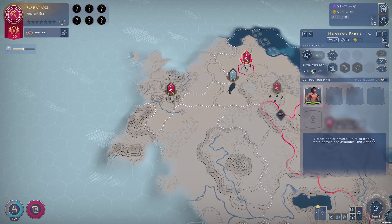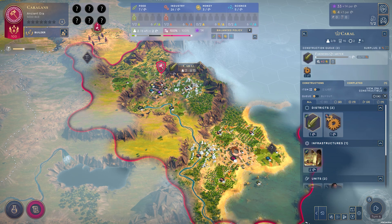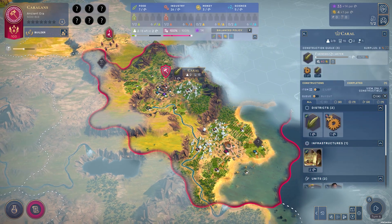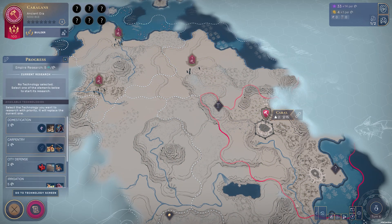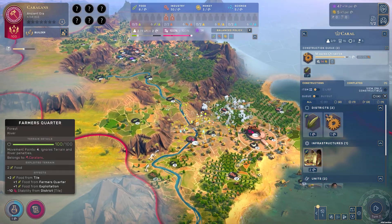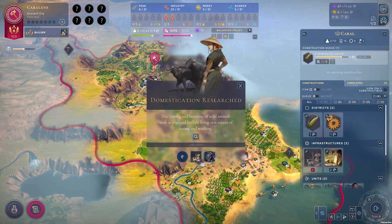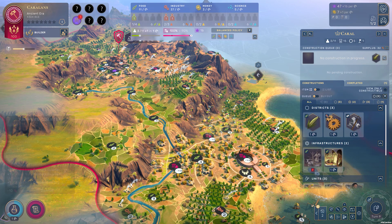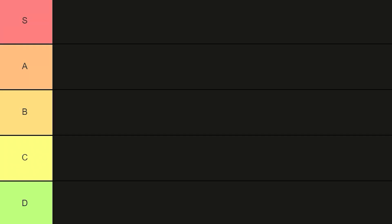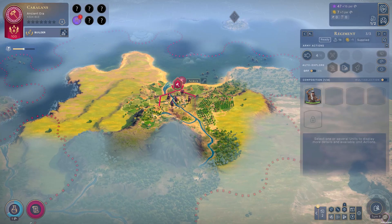It has the standard negative 10 stability. Essentially what you're getting here is the ability to build districts near the coastline early on and some extra faith, which is probably most useful early in the game. The relative power of faith tends to wane off as the game progresses, so the Ceremonial Plaza does not provide a lot of yield. Their emblematic unit, the Healers, heals plus five health per turn while outside of friendly territories to all units within their army. At this point in the game you can only have a maximum of four units per army, and the healers are a little weak relative to warriors and archers at 16 combat strength.